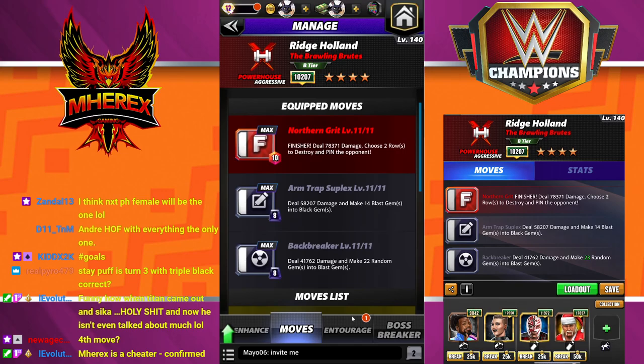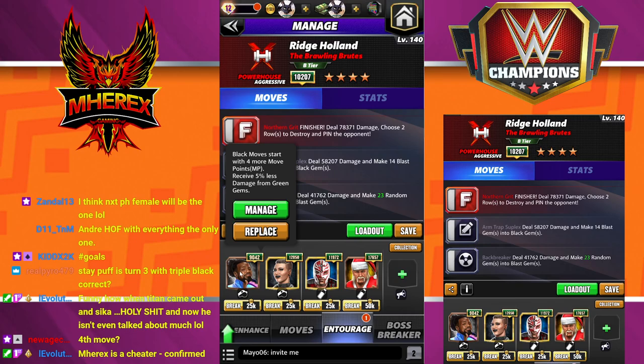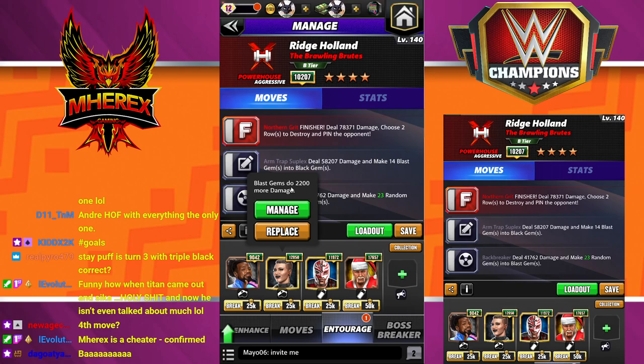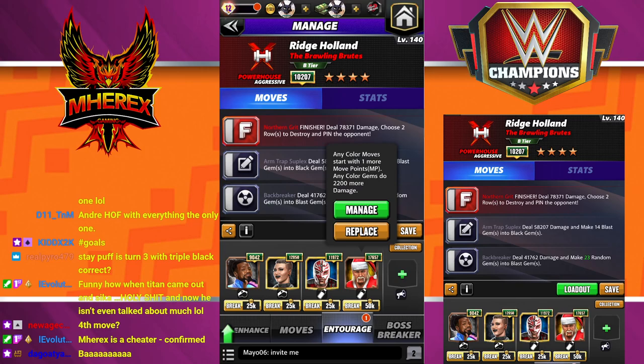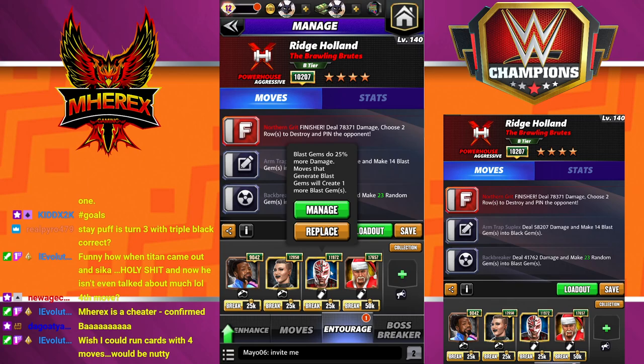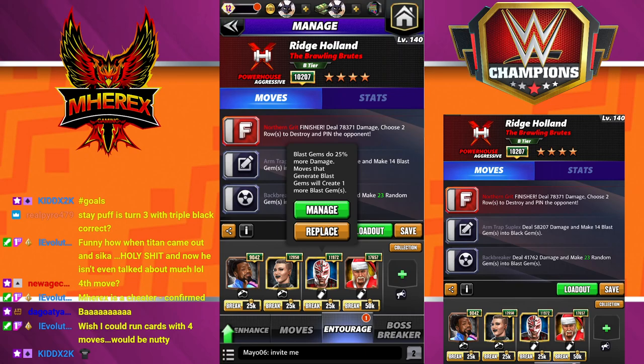For your entourage, you want Woods for four black MP - everybody should have him. Ria is great since the gem you're making the most of is blast gems; she does a flat 2200 blast gem damage, and the flat is key especially if you're not using a strap. Santa Hogan - my Twitch chat is making fun of me - but free to play, pretty much everyone has him at 2200 flat gem damage. Even if you only have him at 1100 damage, he's still who I'd use. Ideally, use Zombie Edge for flat 2200 black gem damage or Bischoff for flat 2200 blast damage - Bischoff would be better. If you don't have those, everyone should have Ray for the extra blast gem and 25% boost.